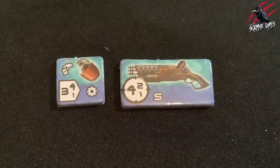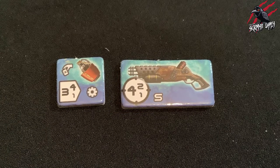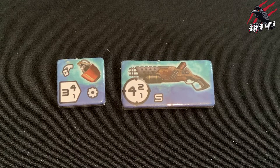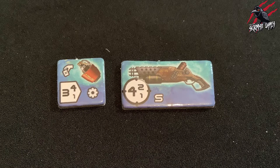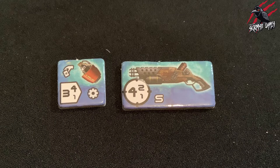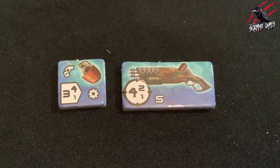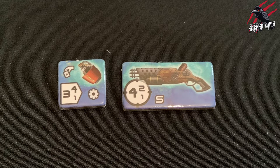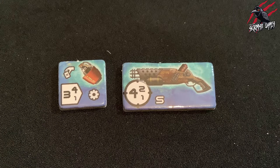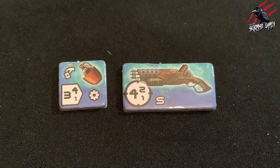The final weapon statistic to look at is for blast weapons. The larger number in these icons represents the number of combat dice or effect used on the target of the attack. The smaller numbers show the number of combat dice used on characters within 1 inch and 2 inches — the number at the top tells us the dice used on characters within 1 inch, and the number at the bottom tells us the dice used on characters within 2 inches.